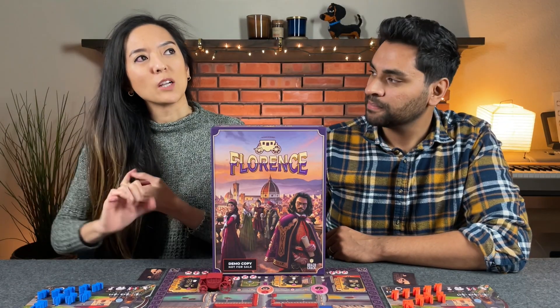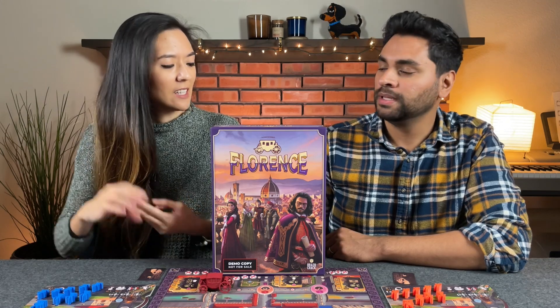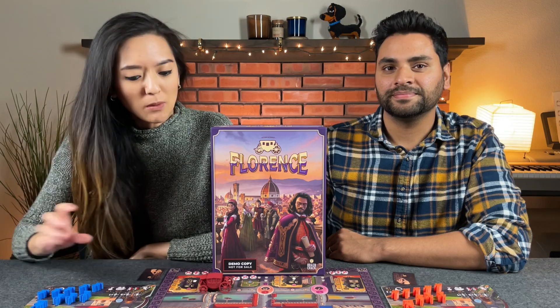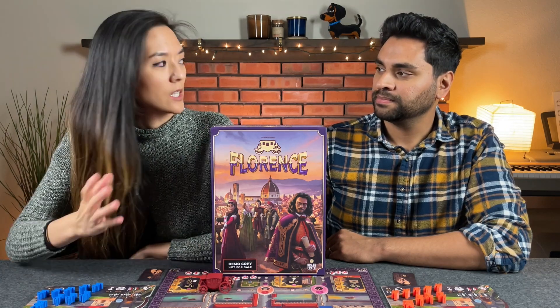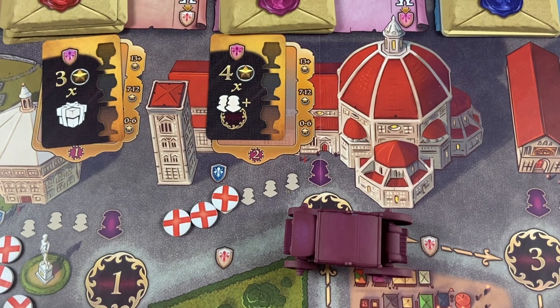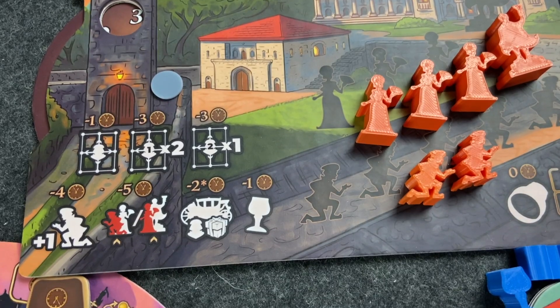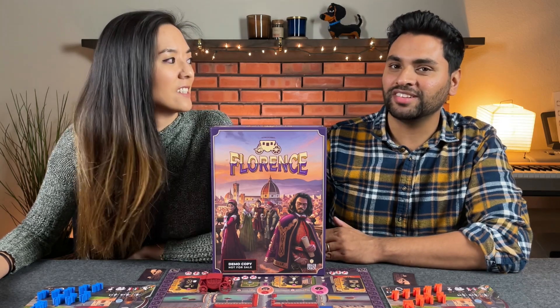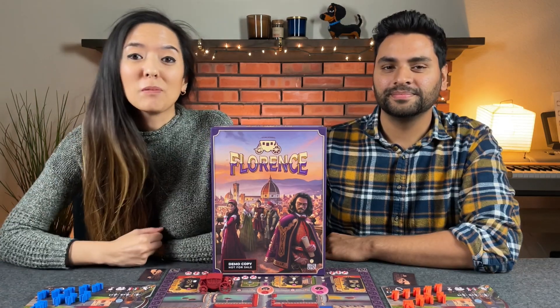The trilogy started with Ragusa, then Venice, and now we have Florence — all named after cities. This game is mainly centered around area control. There's a party going on, we're traveling around putting our people out onto the board, and we're trying to level up our status in society — really trying to impress the elites. We're going to show you how to play today.